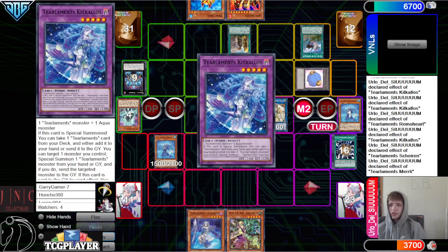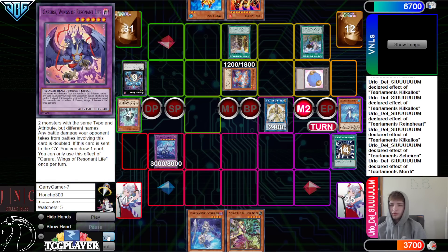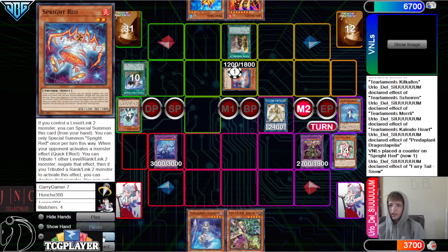Put back Shailen, put back Kit and Rhino to summon Kaleido. Put back Miri and Garua for Dragostapalia. Kaleido effect to spin — that's going to spin the token. Dragostapalia on Red.